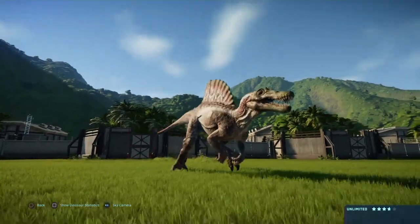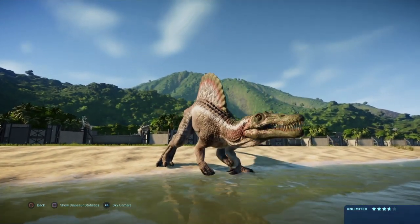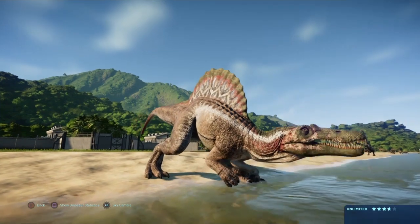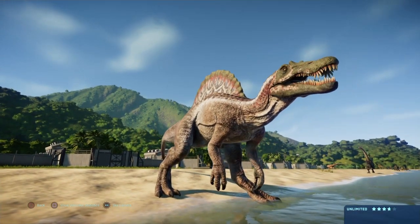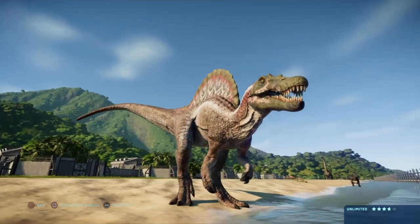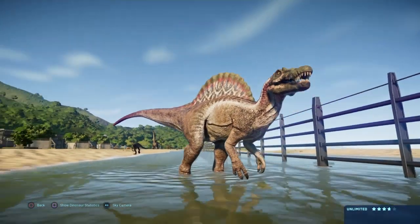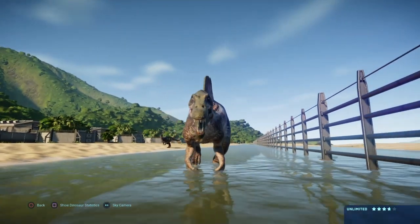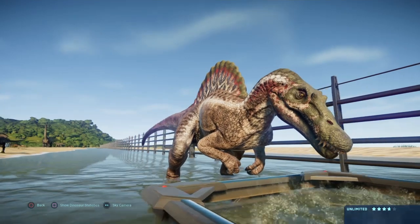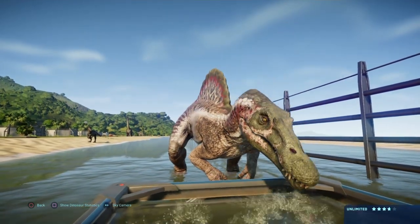Number six is the Spinosaurus himself. I know, a little bit of a surprise — I thought I would have put him higher. I use him a lot, actually; I think of all the carnivores I use him just as much, if not more, than the T-Rex. The reason he's a little low is because I don't think he's as unique as the others. With a sail like that he stands out from a crowd, but he doesn't seem like the biggest attractor for dinosaurs. There are just so many more carnivores that bring more to the table.